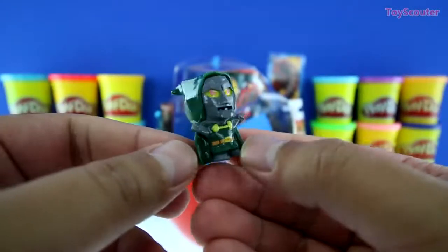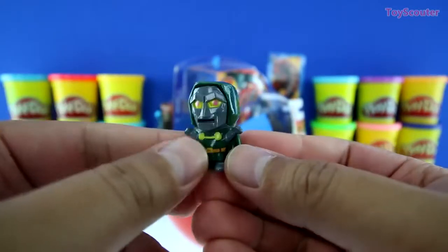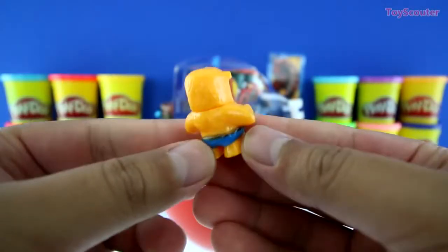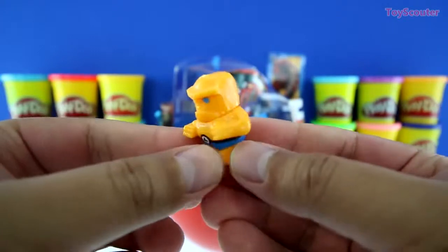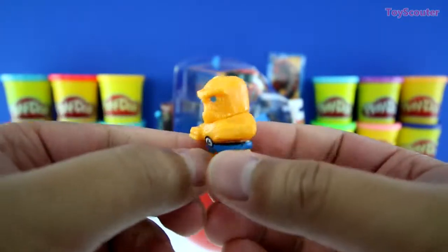Next, we got Dr. Doom, the evil villain from Fantastic Four. Last but not least, it's the Thing, another Chibis from Fantastic Four. He's one of the good guys. The cool thing is, he's made of sand.